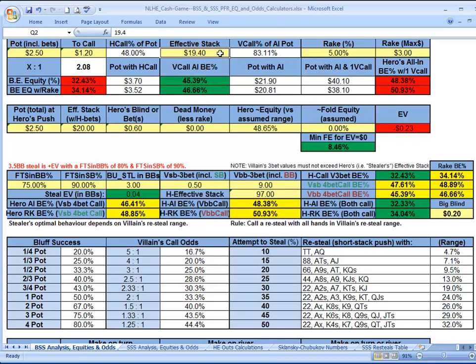If I shove for $19.40, the total pot if one villain calls will be $40.10. If I push for my remaining $19.40 and he calls — and I don't think he's ever going to fold — I'm going to need 48% equity to break even in the long run, and just under 51% including the rake. So what does that mean? I steal-raise to $0.60, he re-steals, 3-bets from the big blind to $1.60, my call is $1.20. I can either flat, 4-bet, or 4-bet shove.